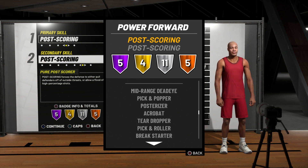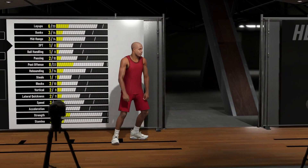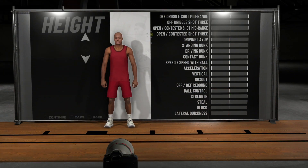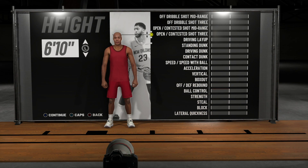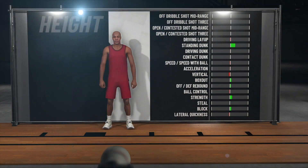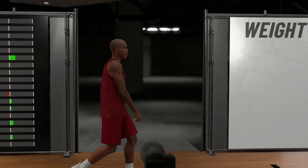Next we need to focus on the height of this player build. We're at the power forward, so the max height is seven foot, but I highly encourage you guys not to go seven foot — just like those pure stretch bigs. If you go seven foot, your shooting's not going to be as lit. For this build, we're going 6'11". 6'11" is definitely one of the best heights for a power forward. We still get everything we need and we really don't give up too much.